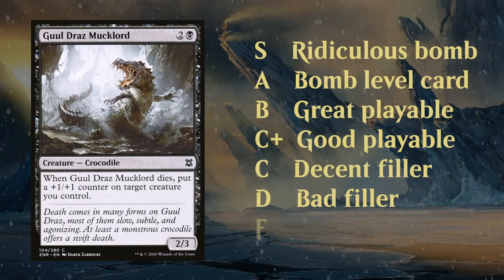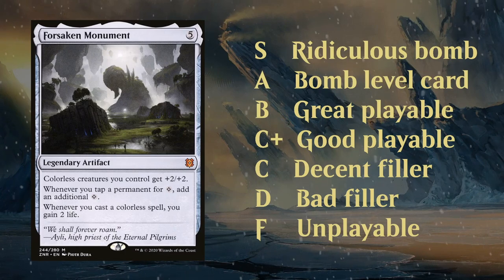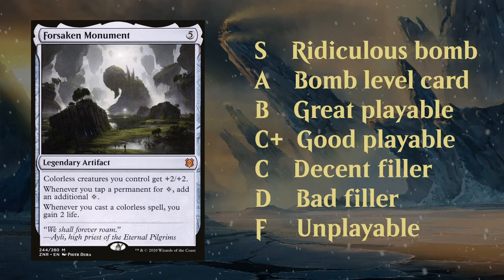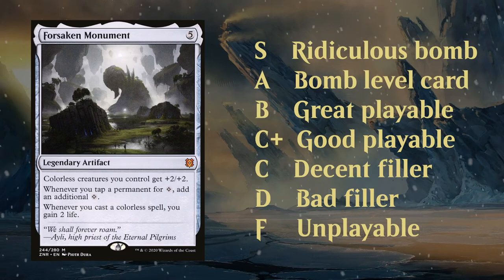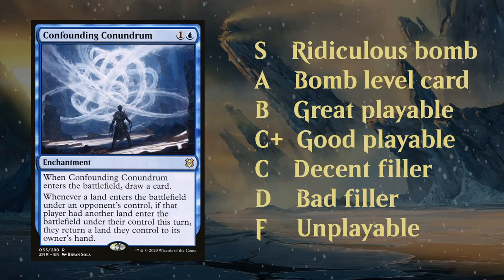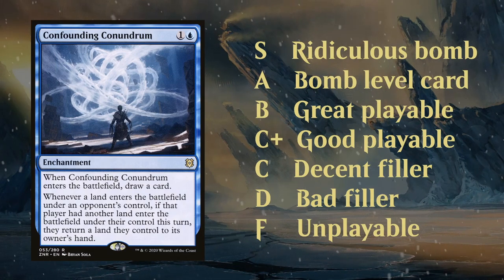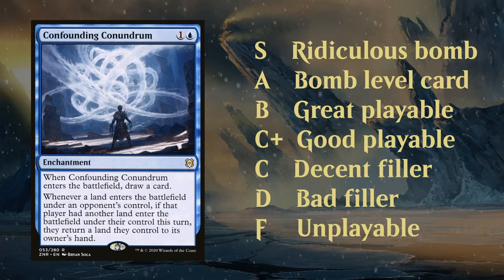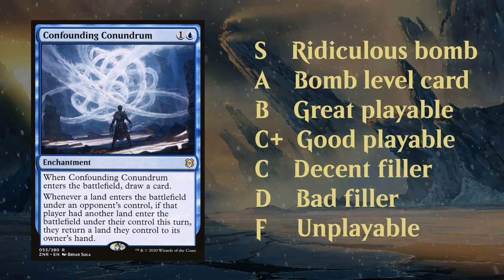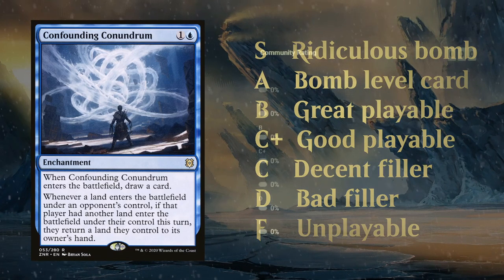The F tier cards are pretty few and far between. Forsaken Monument is a card that's more meant for constructed, just not too many colorless synergies in Zendikar limited, so this would be an example of an F grade. I guess you can put Confounding Conundrum in this category as well, just no real reason to play these and you're often just better off playing a basic land instead. But again there's not too many F rating cards in limited these days. Used to be a thing of the past and they're usually just sideboard cards for constructed.